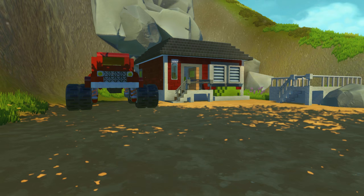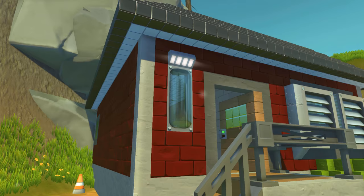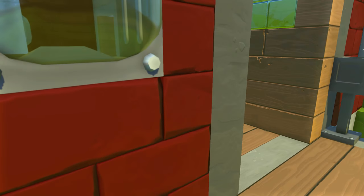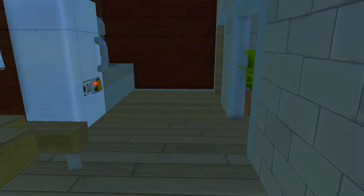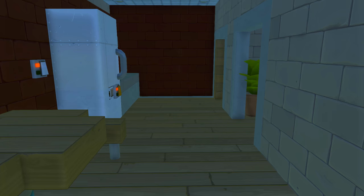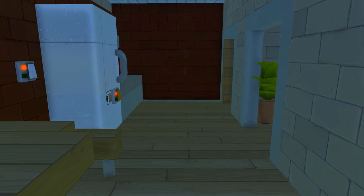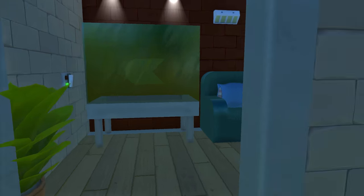Here we are at my old house that I built for the last update with the dynamic lighting. We're going to head into the house and check out some of the new things. They also added a bunch more tweaks to the already existing items, but before we get into that, we are going to check out some of the new objects. We've got to make sure we turn on all the lights first because I had them off.